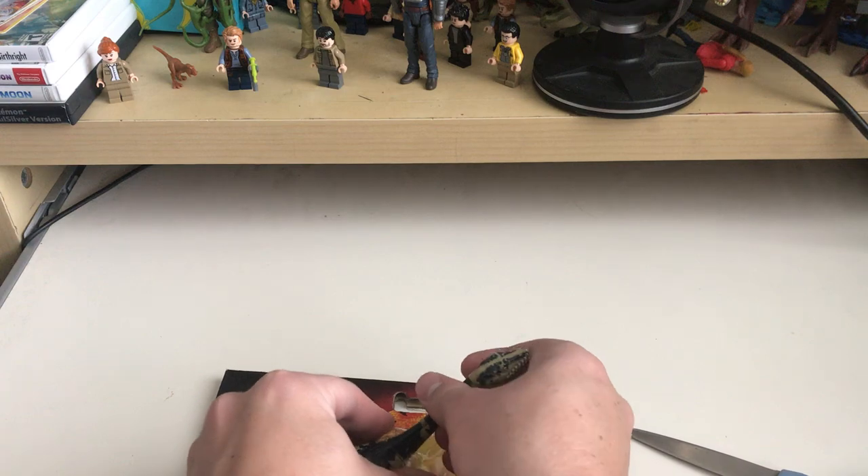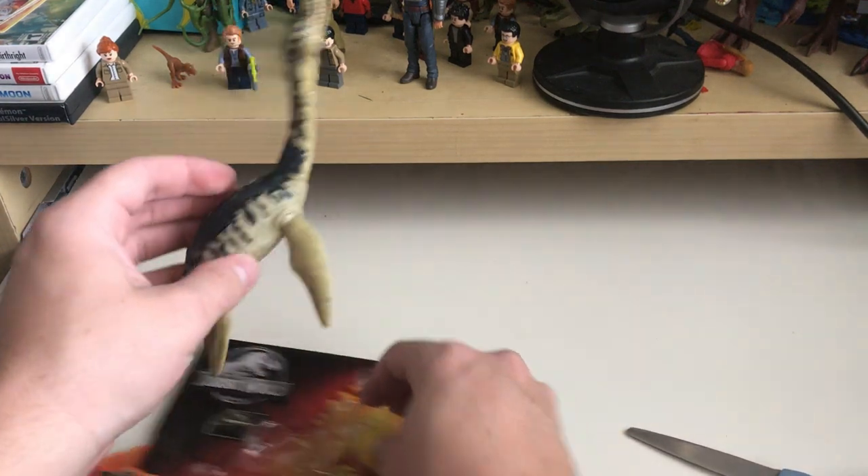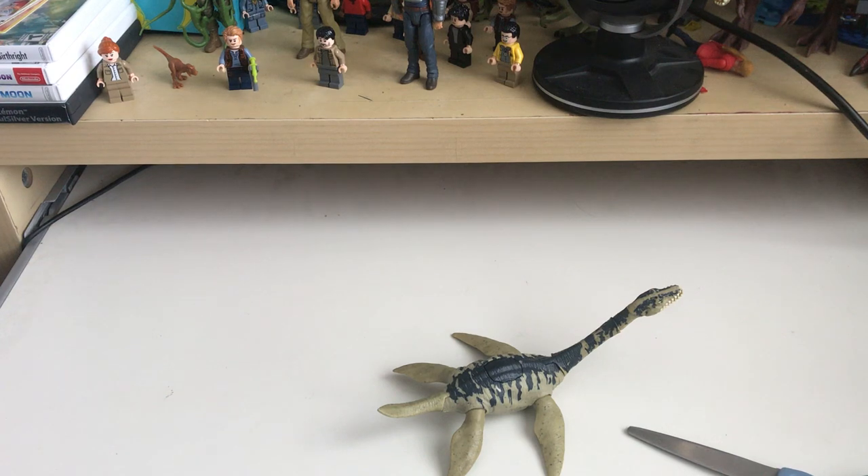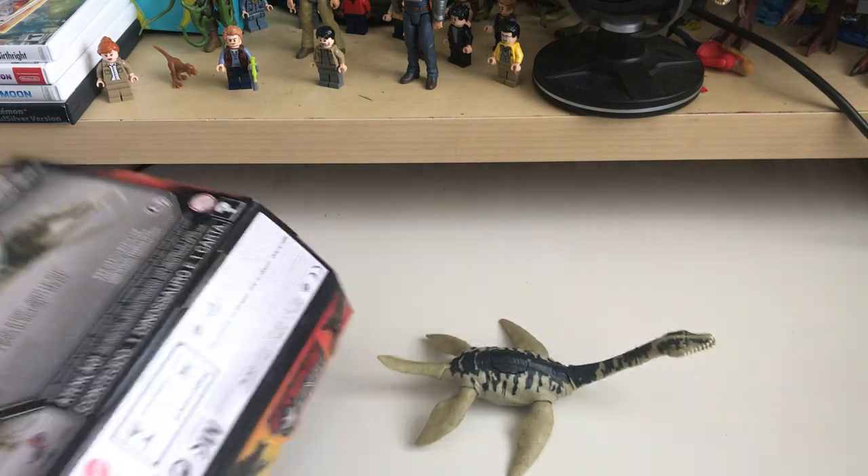I want to pull it out of the box. Oh geez, that neck is really in there. I was really happy to see a second sea creature beyond the Mosasaurus, because I was kind of hoping that maybe it gave me hope that we might one day find a Dunkleosteus toy from Jurassic World — not with the Primal Attack line, not with the Dino Rivals line. In fact, I don't think the Primal Attack line has any sea creatures. I'll have to go double check that. It'd be disappointing if it was.